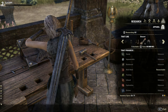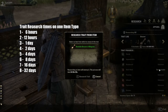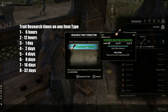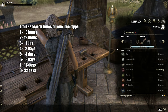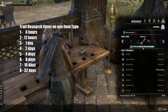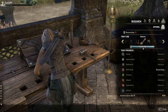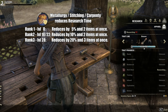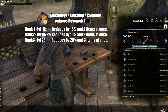There are 8 crafting traits for each item type. Researching the first trait takes 6 hours, but this research time doubles for every subsequent trait you research on that item type, and the standard research time goes up to 32 days for the last trait. As you can see, it is a very long time process to research those traits, and it is highly recommended to skill a passive which allows researching up to 3 items at once and reduces research time by 20%.